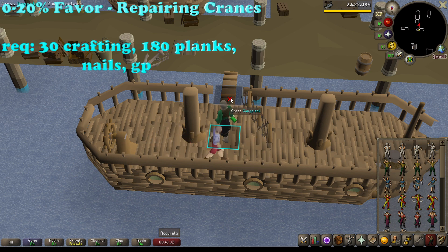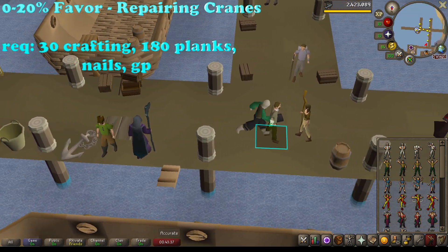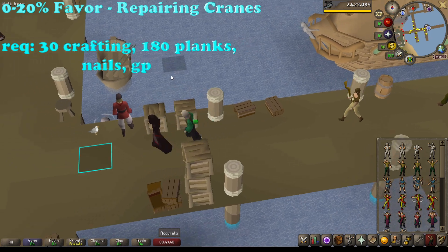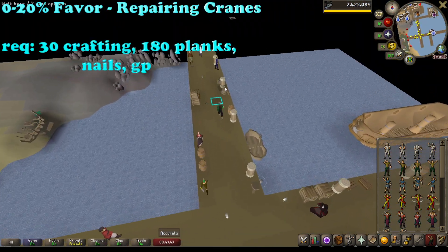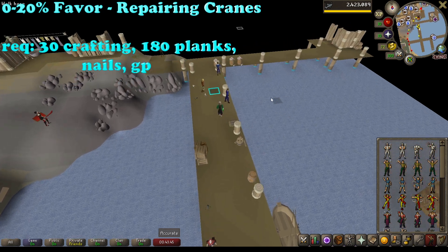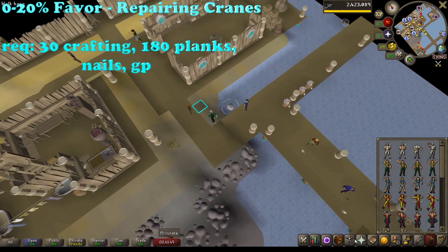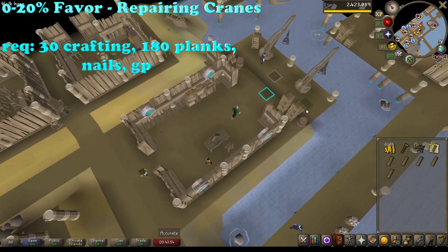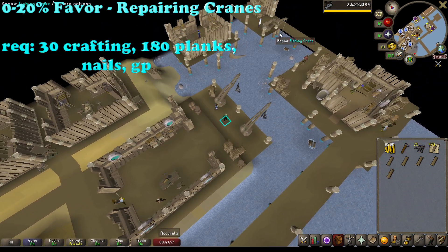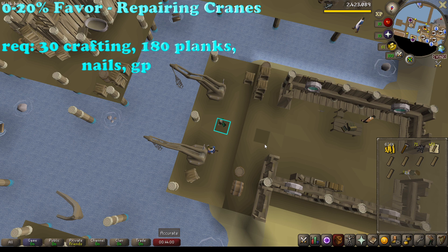To start off getting favor, there's really only one activity you can do and that is repairing the fishing cranes. There are five fishing cranes in total that can be repaired - three by the food hall and two outside of the general store. I would recommend heading to the general store because you will need to unnote some items and it is a faster run.